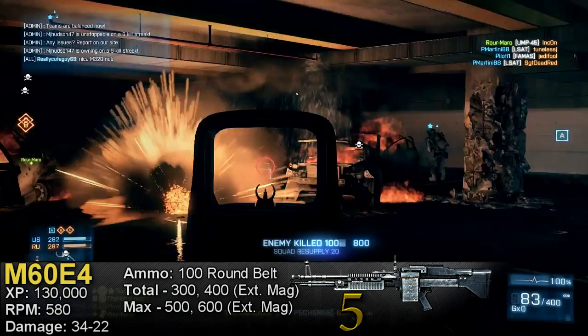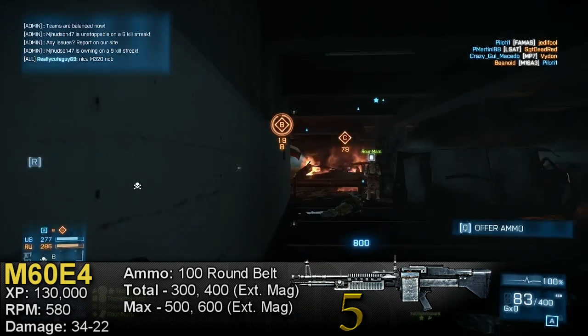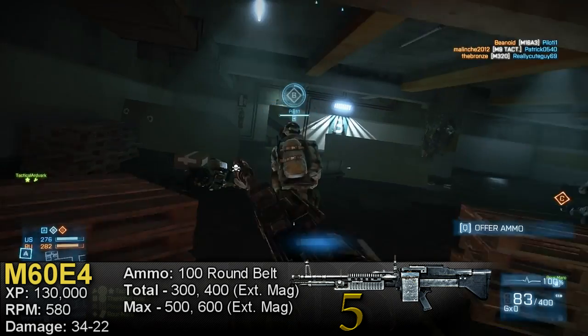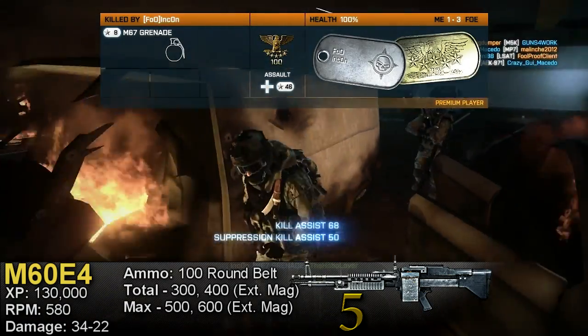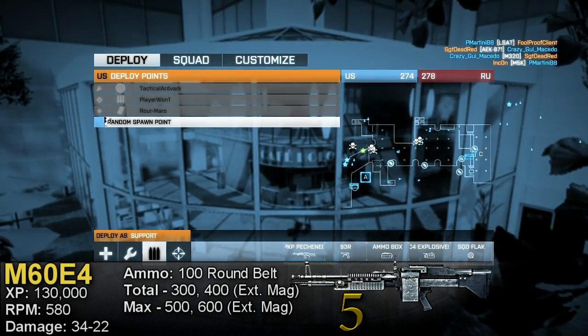If you watched my top five assault rifles video, you'll remember that most guns in Battlefield 3 have two reload times — one when the gun has at least one bullet left in the mag, and one when it's completely empty. This doesn't apply to belt-fed LMGs. Belt-fed LMGs like the M60 E4 have only one reload time regardless of whether the gun is full or empty.